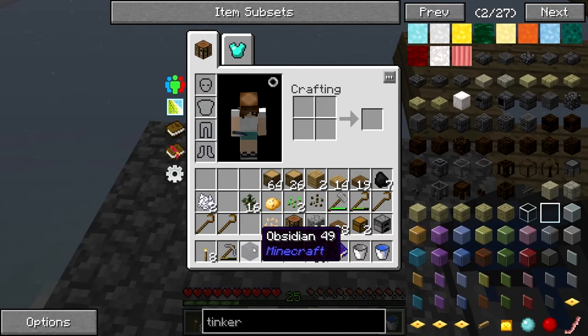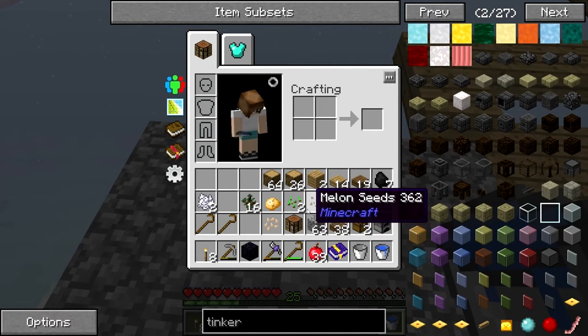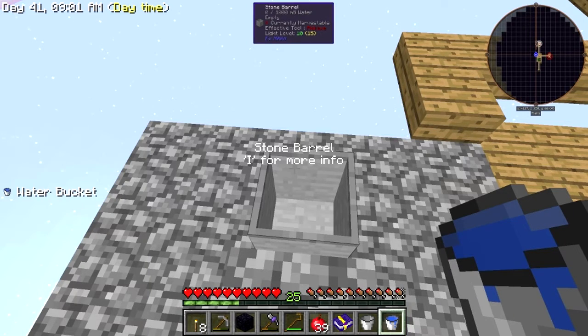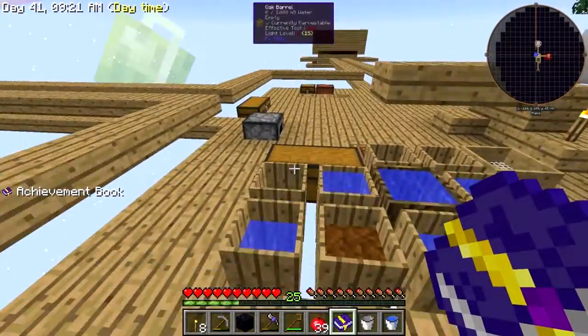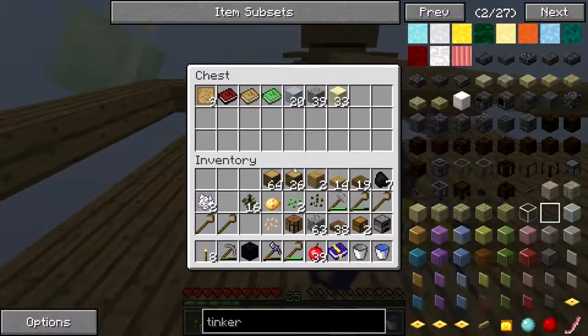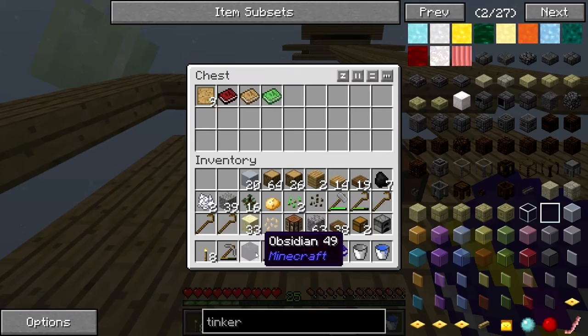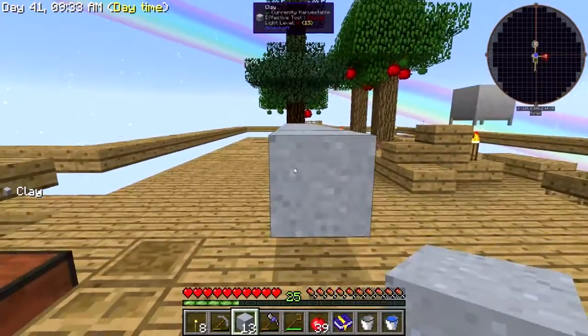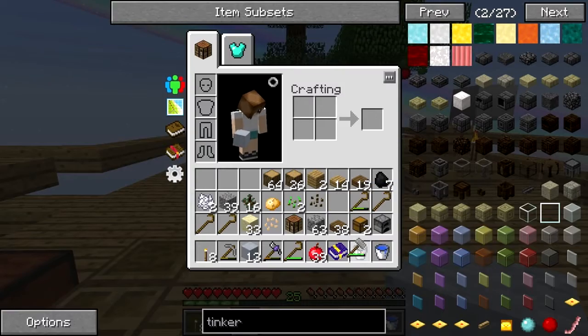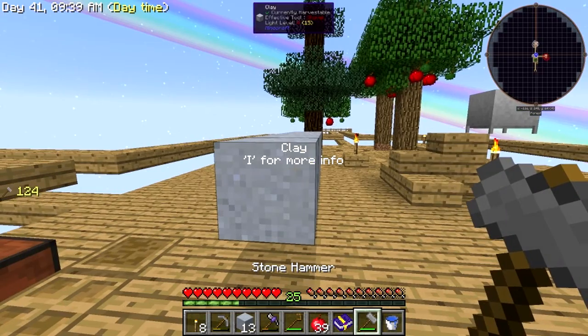That is how you do it! I don't understand why I have to place it kind of on top, but yes — we have obsidian. We can take it out. Next achievement: make a Tinker's Construct smeltery for processing ore. I've been doing some of this off-camera because I need to make grout, and grout is a little bit disgusting to make.